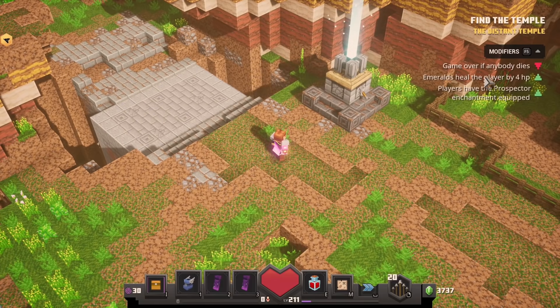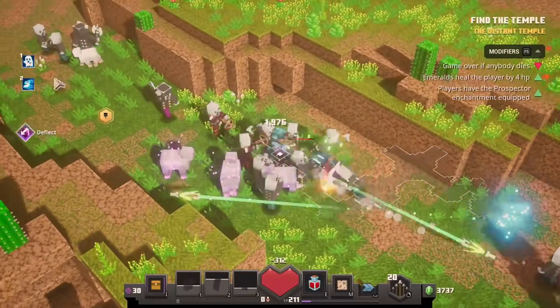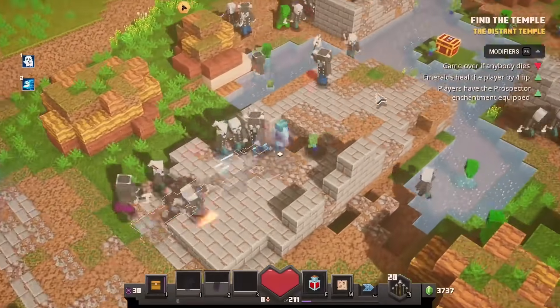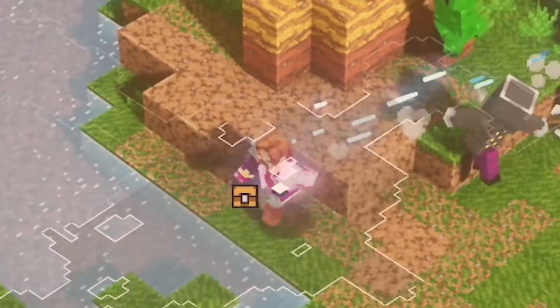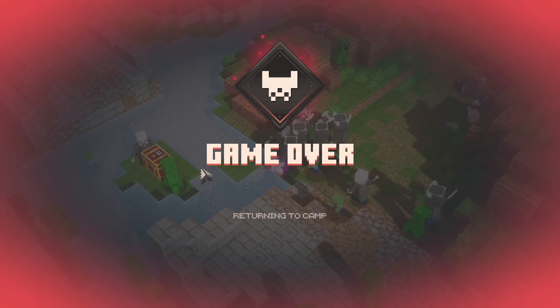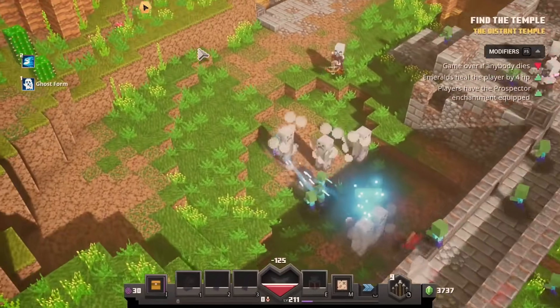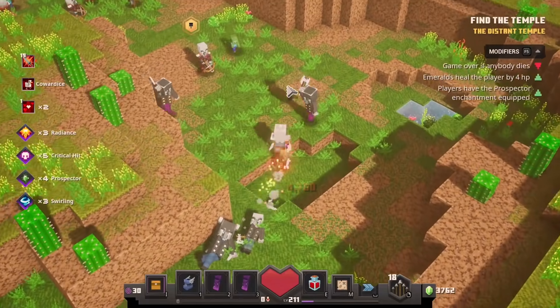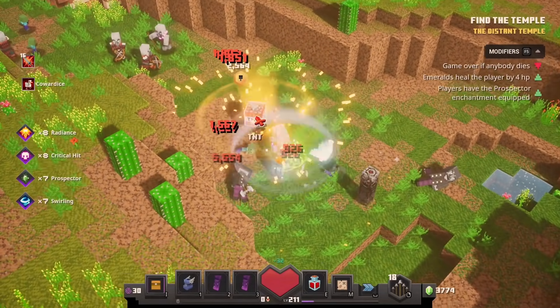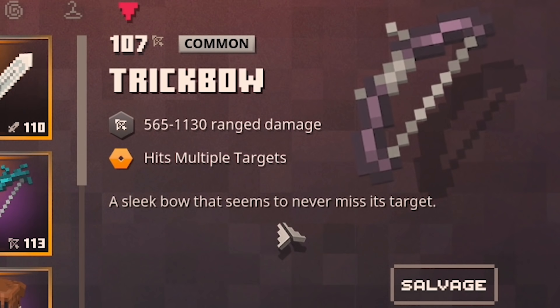The challenge on this one is game over if anybody dies — I need to stay alive. So as long as nothing catches me and corners me, I'll be just fine. I'm mostly going to run through every single level except when there's a chest. I do want the loot but I do need to stay alive. That's also where my bow comes in handy because it does a lot of damage to a lot of enemies. Starting to realize I might have to put on my good armor at some point anyway because things can one-shot me if they hit me cleanly. One crossbow is enough to do it. This way I am guaranteed the chest opening. That chest had a trick bow — a sleek bow that seems to never miss its target.